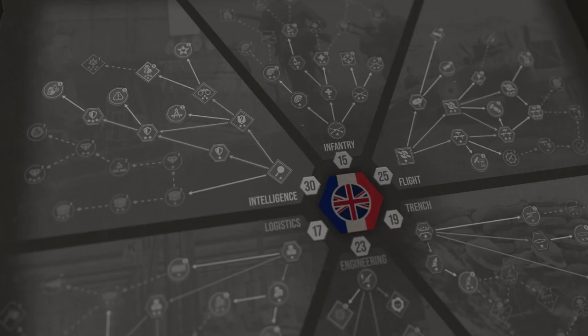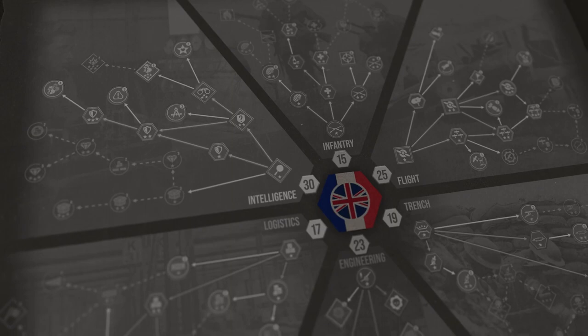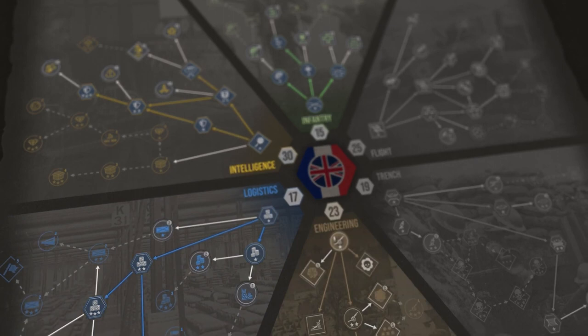As the theater commander, the player will earn research points throughout the campaign. There are multiple ways to earn these — either on a turn-by-turn basis, through events that happen throughout the campaign, or through objectives the player completes. These research points are then used in the tech tree to progress. The tech tree is used to increase your abilities, your power, and your options. It is broken down into several different branches: flight, engineering, infantry, and others, allowing the player to decide how they want to wage war.